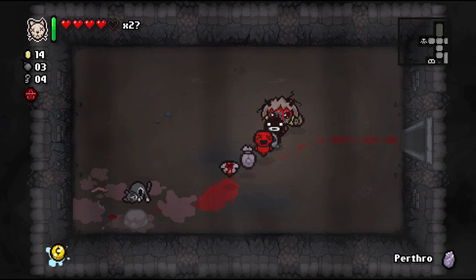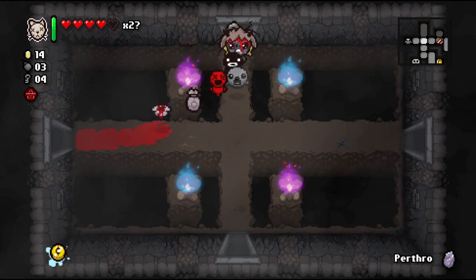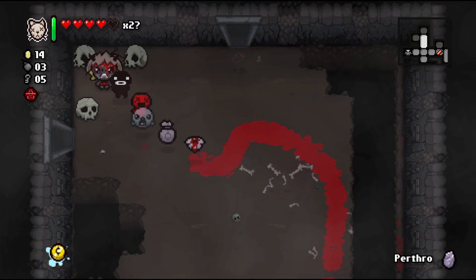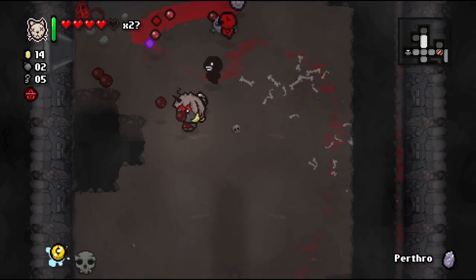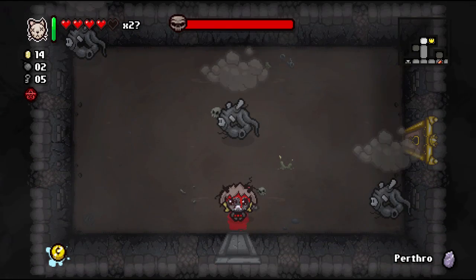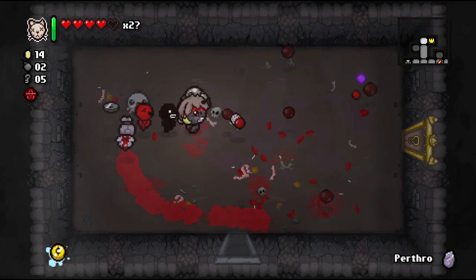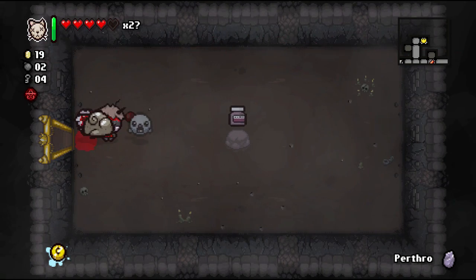If we take the Dead Cat our red health goes down to one. Let's see if we can get some health ups, soul hearts, or anything. Those fires can drop soul hearts so I think we'll bomb those — they can also give black hearts. We're going to become Guppy and be unstoppable with our damage, but we want just a little bit of health. Puberty pill — sure. Item room has Epic Fetus — oh my goodness!